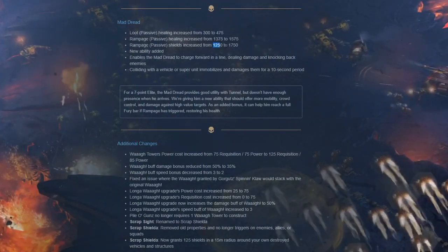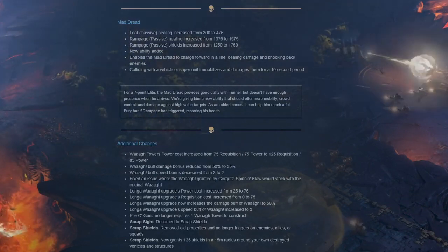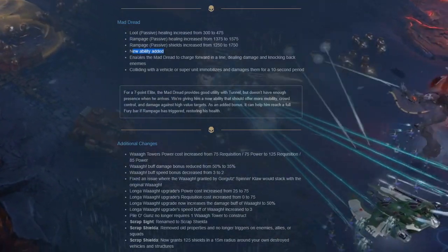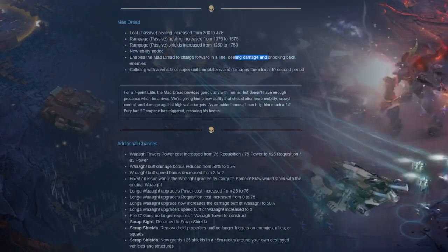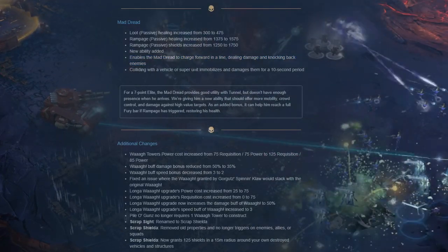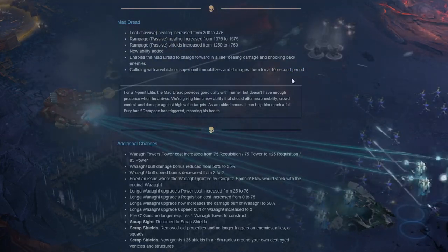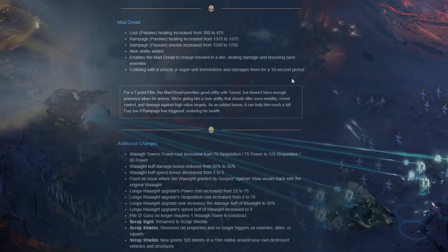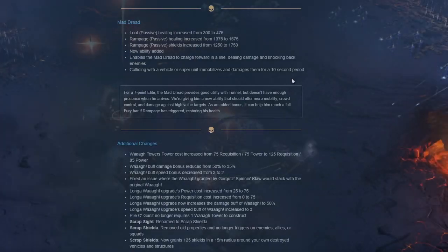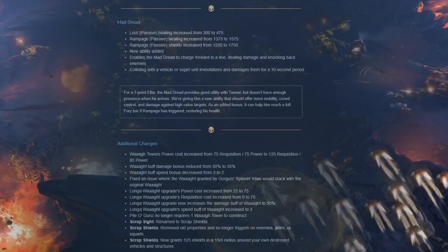Mad dread: loot passive healing increased from 300 to 475. Rampage passive healing increased from 1375 to 1575. Rampage passive shields increased from 1250 to 1750. New ability added: enables the mad dread to charge forward in a line dealing damage and knocking back enemies - colliding with a vehicle or super unit immobilizes and damages them for 10 seconds. He was already a super unit buster, now he's a super unit cruncher.